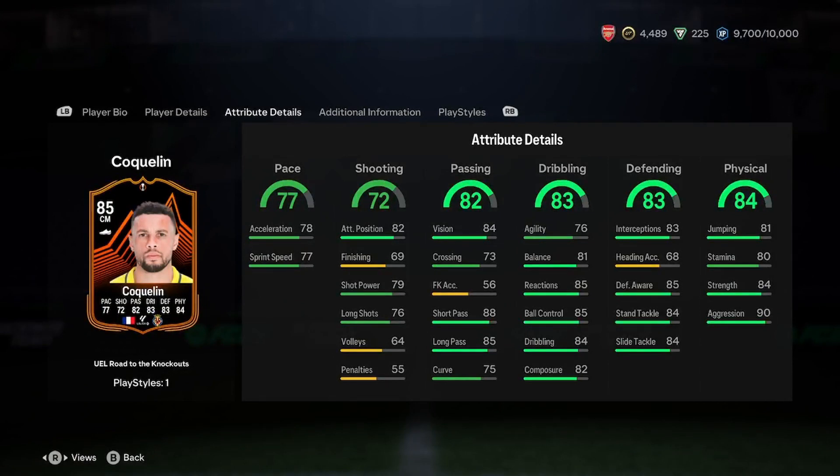Attribute details now — this is a big one. He's got mid-pace. I'd probably put a chem style on that to upgrade it. 78 acceleration, 78 sprint speed. It's not good, but it's not bad — you can improve it and get it better.